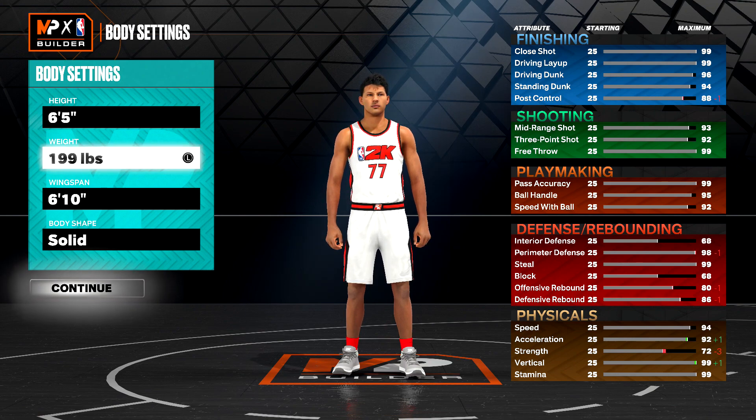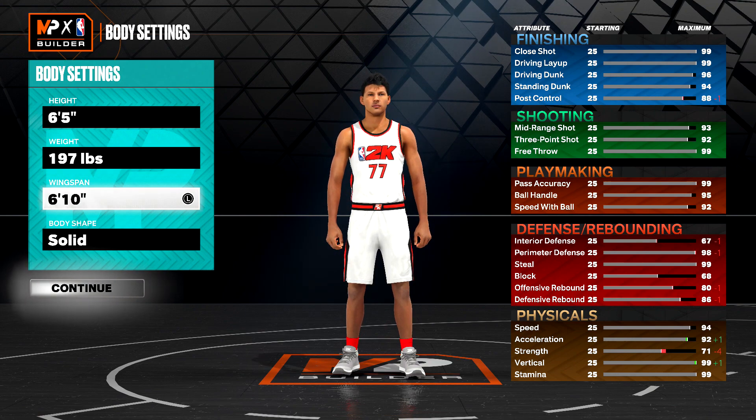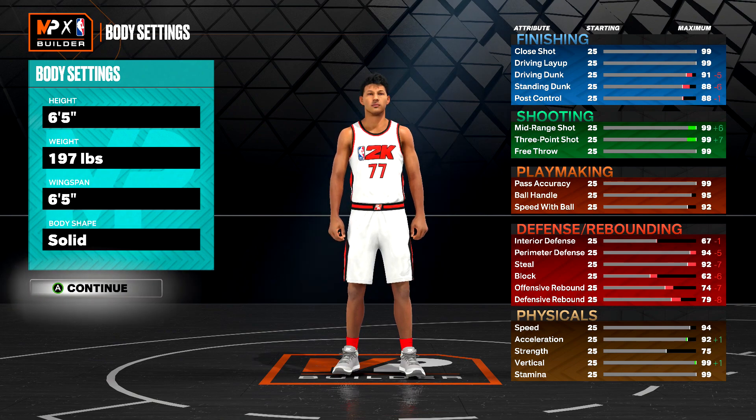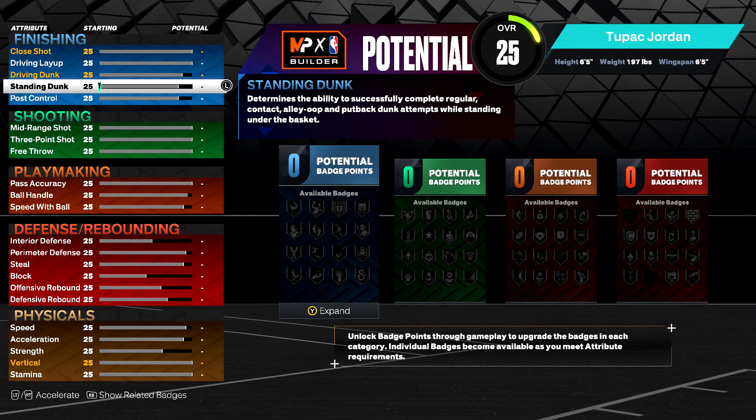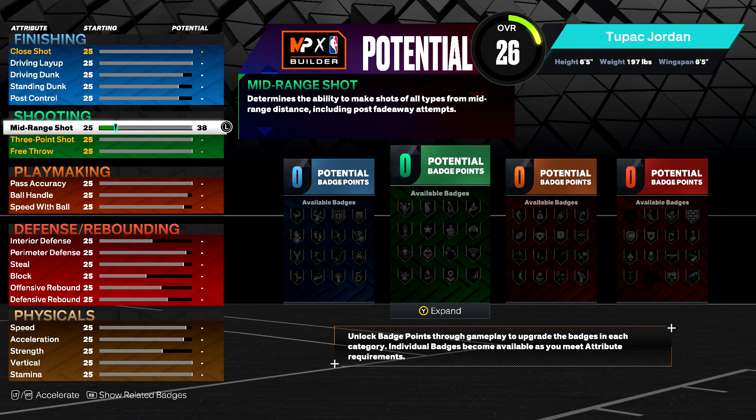The sweet spot is generally going to be around 6 foot 5 at 197 pounds with a very short wingspan. Make sure you crank that down to 6 foot 5 and do whatever you want for body shape. Set that as your character and you should be able to crank your shooting skills all the way up to 99.